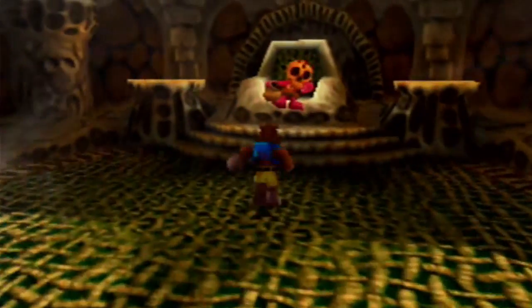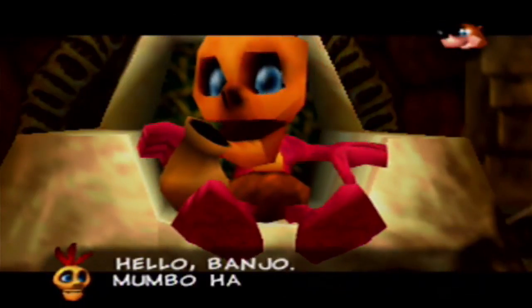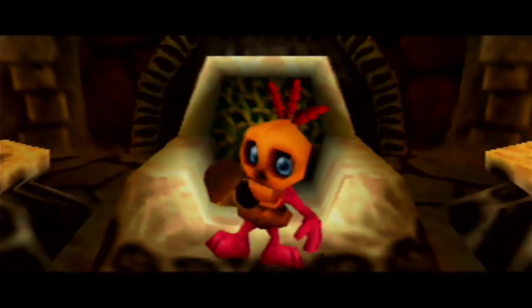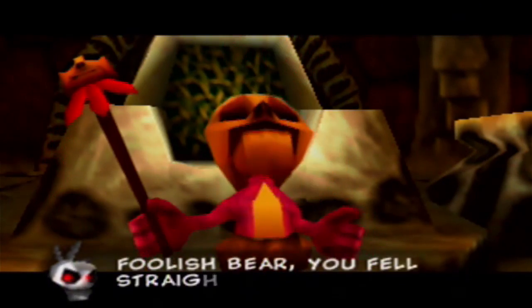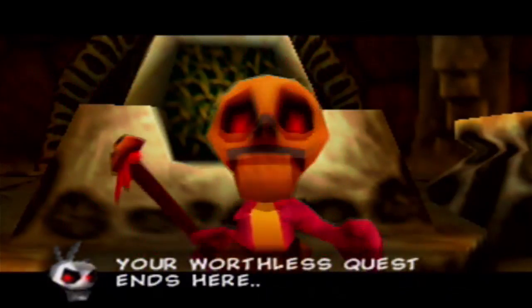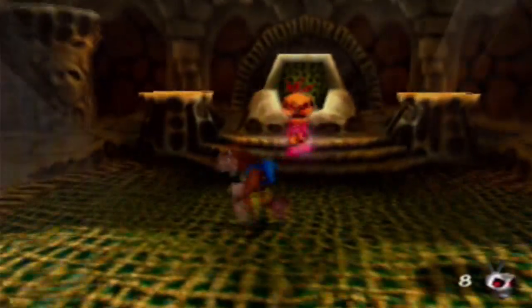Why are you sleeping? Hello, Banjo. Mumbo has a big surprise for you. Especially if said surprise involves getting whacked in the head by an electric staff! Mingy Jongo, crafty shaman impersonator! Foolish bear, you fell straight into my trap. I'm not that pathetic shaman you think I am. I'm Mingy Jongo and your worthless quest ends here. As you can see, there's no escape and resistance is futile. Yes, Mumbo is a Terminator this time!